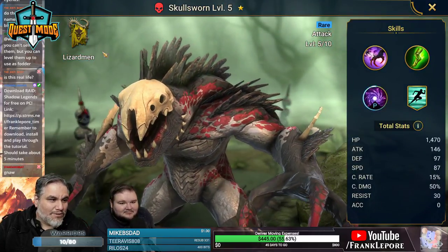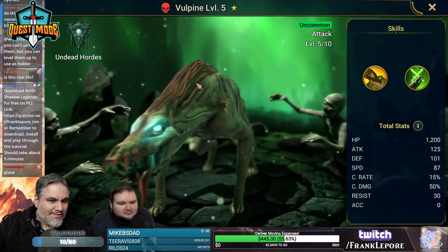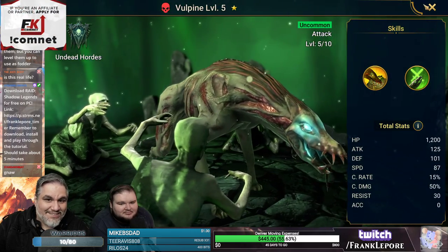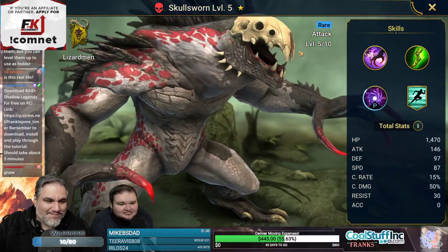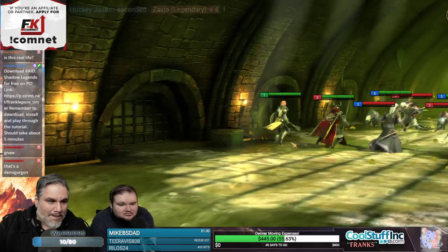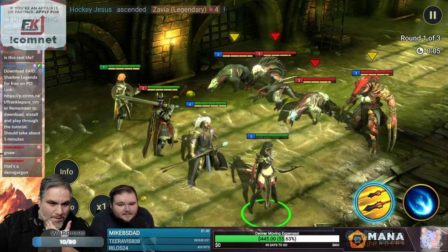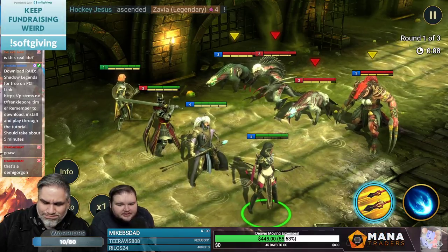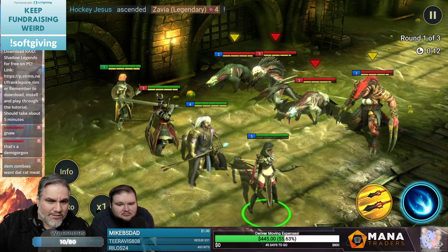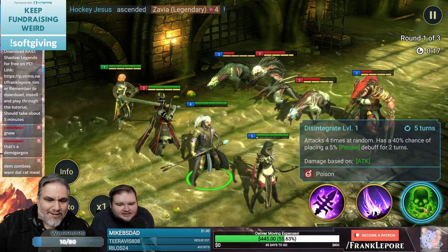This is a Skull Sworn, and these are Vulpines. This is very creepy — that's a Chupacabra. I'm in it to win. Should you use the other thing? Yeah, I mean we can — give them all a little boop.